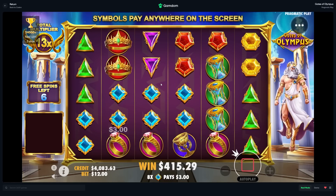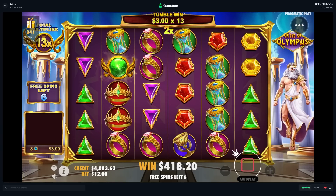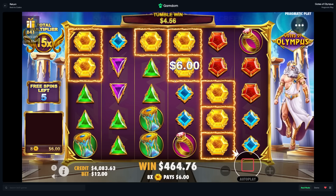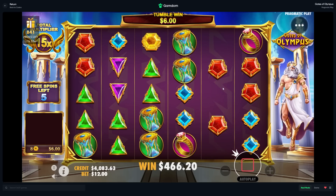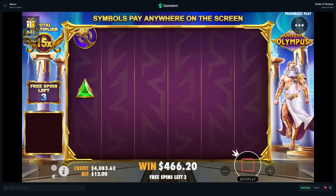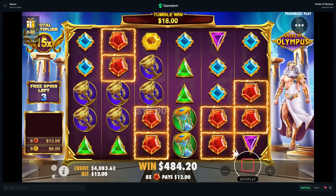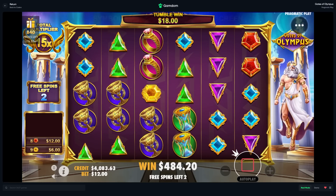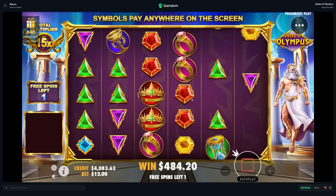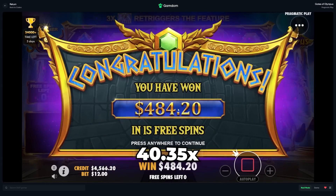Getting very close to at least half back but we have to start making some profit here soon. As of right now we're still in profit for the video but we were in so much profit just a bit ago. Just give us a premium connection with this 15x — I'll even take the chalice or reds. There we go, we get the reds and we need one blue. Final spin — that honestly kind of threw for how many spins we had.